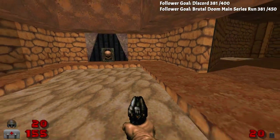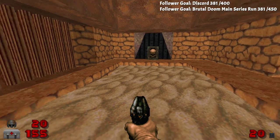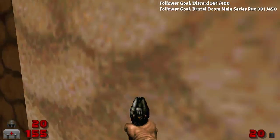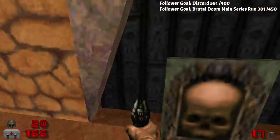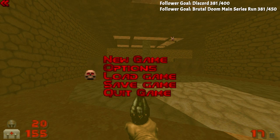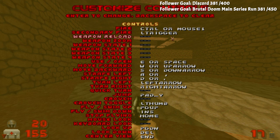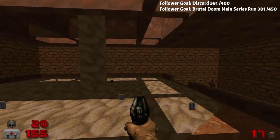Oh okay, that's why — this is quicksand. I'm not sinking in it. Oh, lasers! I need the yellow skull for that. Wait, did it say that I need jumping? I actually don't think I set up jump.